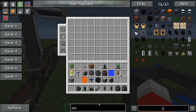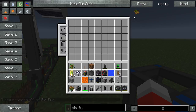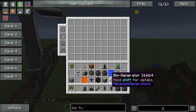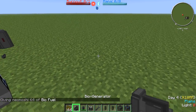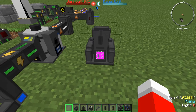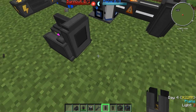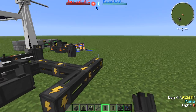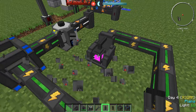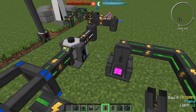Moving on is our bio generator. Let's get some biofuel. Just set that down, put the biofuel in, and it'll start creating energy for you. Simple as that. And then we just put this to the output side. Simple. So that's the basic generators in Mekanism.